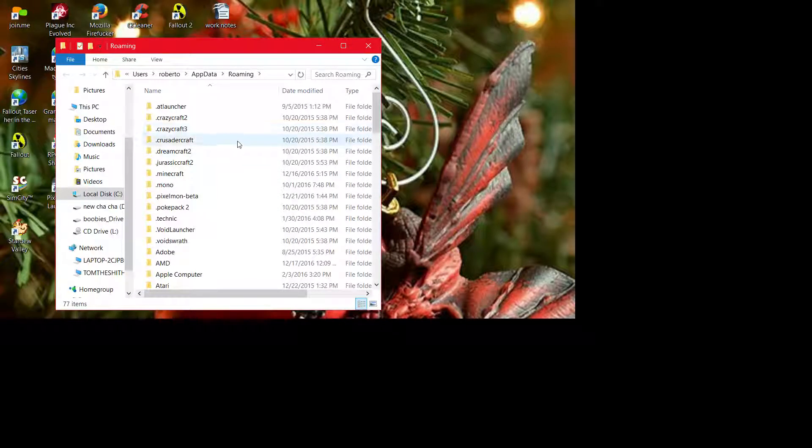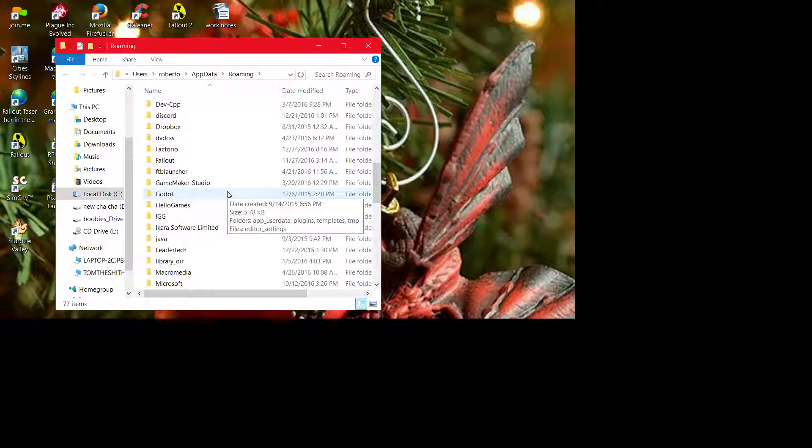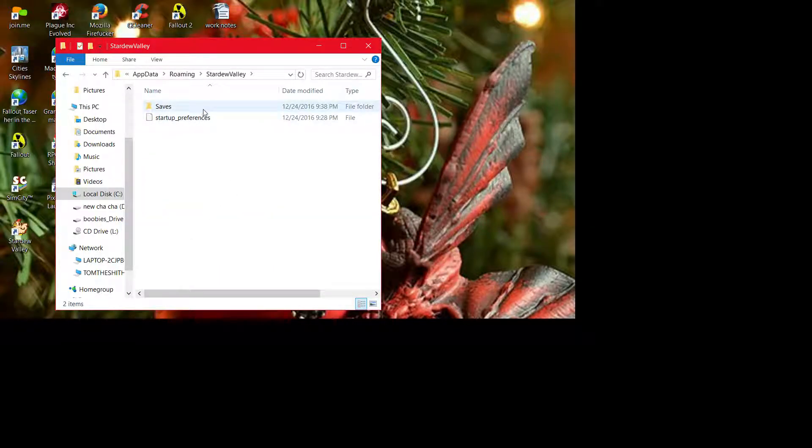Go to AppData — you put the percentage mark, then 'AppData', then percentage mark again, and it will come up momentarily. Here we go — it has the roaming app data.